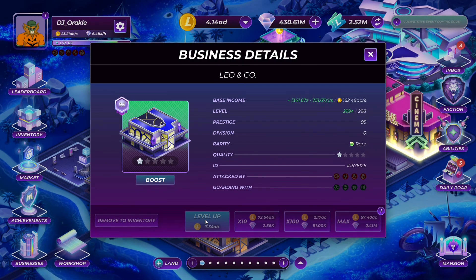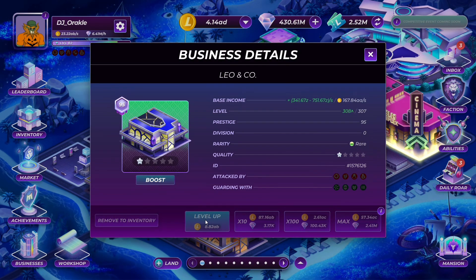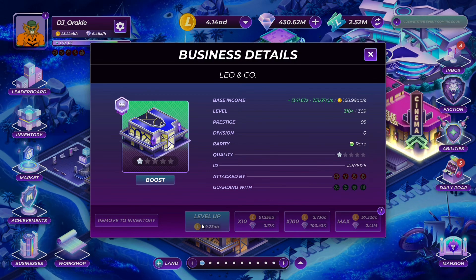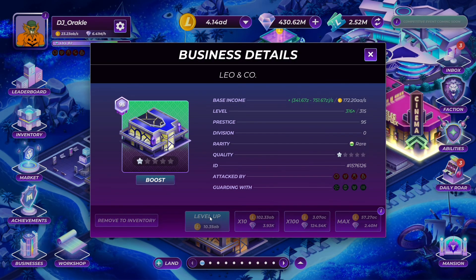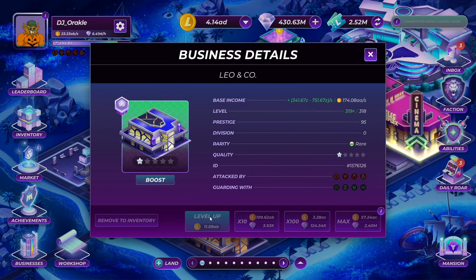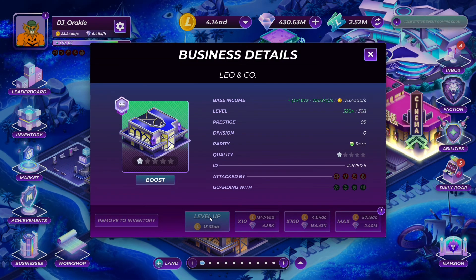Another tip: tapping on the laptop screen might be a little easier than clicking on the mouse — I used to have the wireless mouse but tapping on the laptop screen is a little better. Anyway, we are here at level 333.